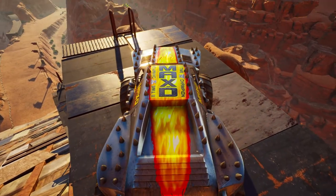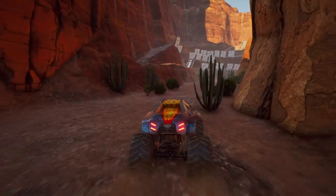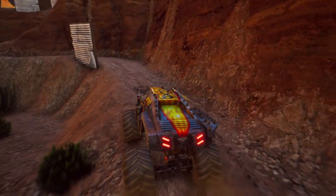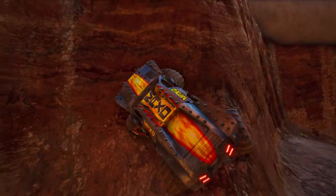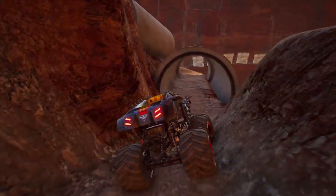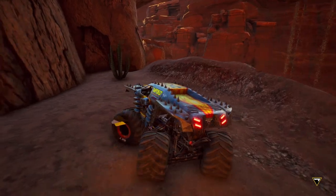And up here on the top, this is a nice little platform for showing off all of the monster trucks. Now, to unlock Max D's hidden world collectible — because every truck has their own hidden world collectible. Max D's hidden world collectible is found at the top of this little valley here, this little mine or whatever you want to call it. There's no real right or wrong way to get up. This way is actually the way to one of the world collectibles for the zone.